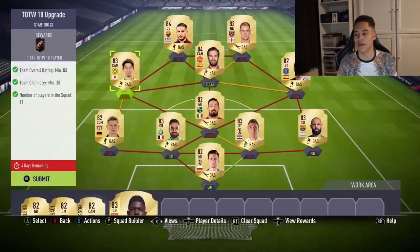The requirements for these SBCs are very simple. I'll show on screen the squad I used to do both the untradable and tradable variants so you can build the squad already. It's just an 83-rated squad with 30 chemistry for the untradable one. For the tradable one, it's an 83-rated squad with two informed cards and 30 chemistry. Cards have risen a bit already, but they'll still be cheaper now than when the SBC actually comes out.